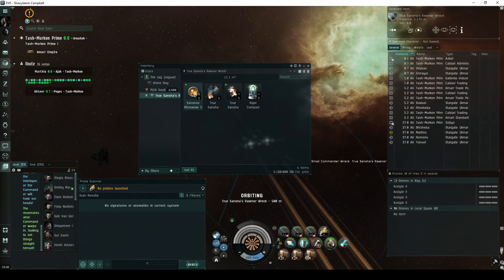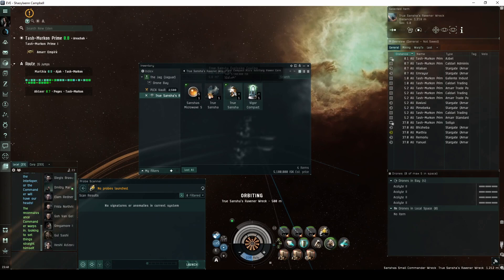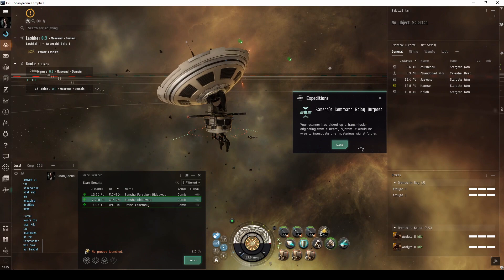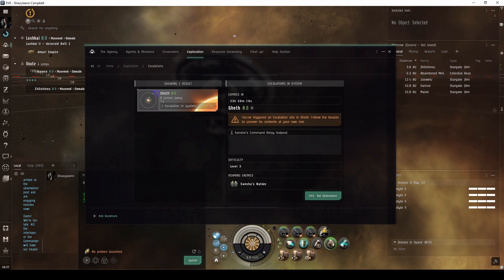If you're even more lucky, it may also drop a True Sansha module. These are the prizes you're hoping for if you're out looking to make some ISK. Destroying all NPCs also has a small chance of escalating to a Sansha's Command Relay Outpost, which is normally otherwise found by probing down combat signatures. Escalations will appear on the Exploration tab of the Agency window.